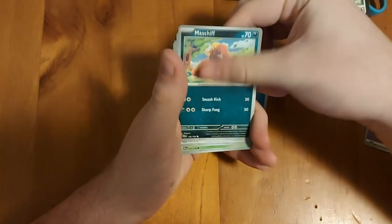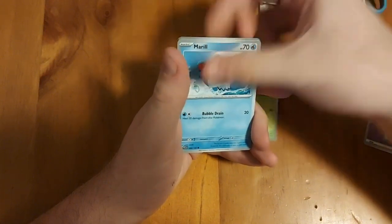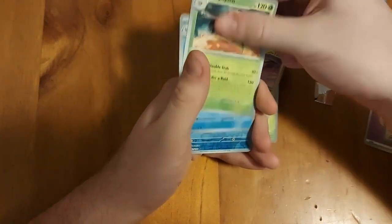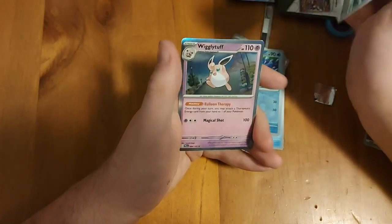Fifth pack: water energy, Maschiff, Wingull, Pineco, Marill, Kilowattrel, Vespiquen, Azumarill reverse hollow, Klawf, and Haxorus reverse hollow, and a Wigglytuff hollow. It's not looking good to start with at all - that's like the fourth or fifth pack and I don't even know.